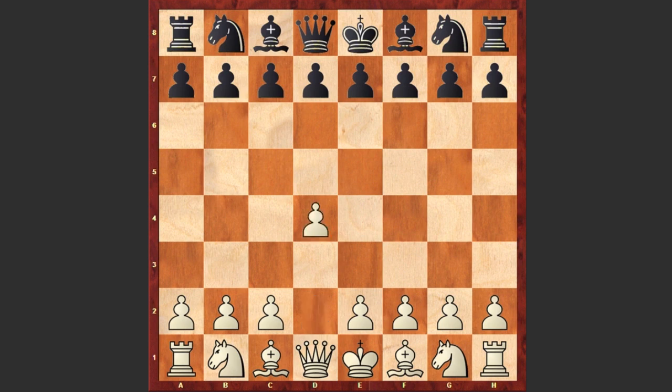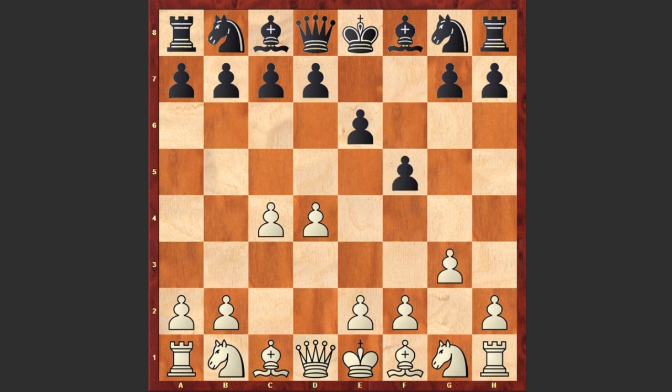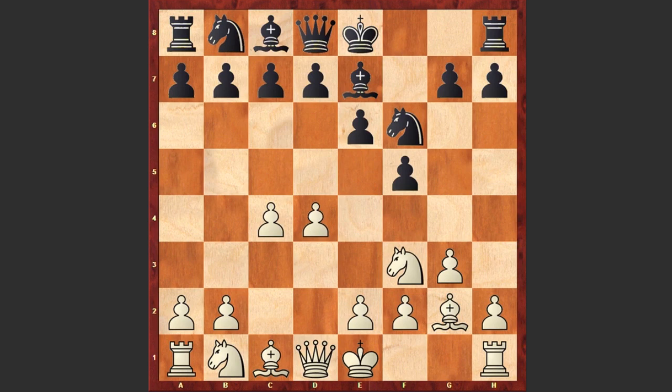Timman started with d4, e6 by Short, c4 and f5. Nigel Short goes for the Dutch Defense. g3, the fianchetto line, Nf6, Bg2, Be7, Nf3, d5. We see castling by both sides.